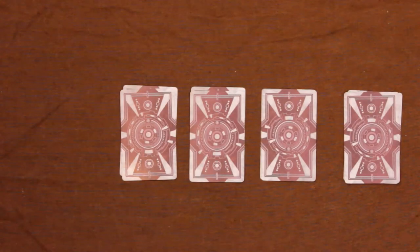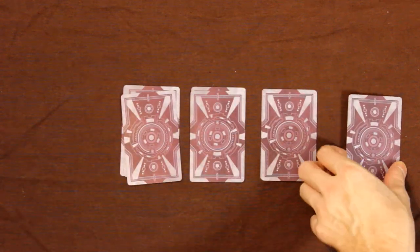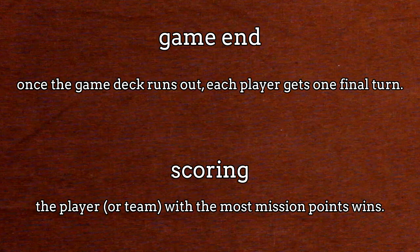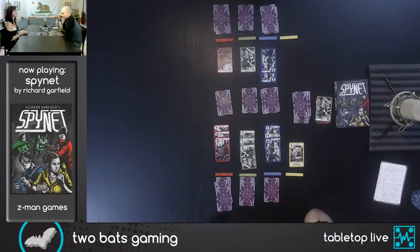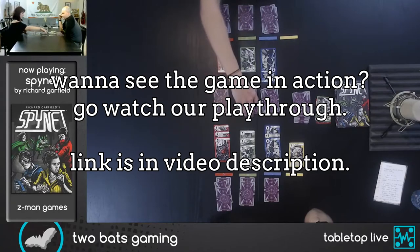So that's the basic idea of how the game is played. When does it end? When the deck runs out. As you are constantly adding cards to the recruitment piles, eventually it will be depleted, at which point each player gets a final turn to deploy and then the game is scored. Players reveal all mission cards in play and add up the points on any missions they currently own. In a 4-player game, teams combine their score. The highest score wins. If you'd like to see what it looks like in action, we recommend you go check out our SpyNet playthrough, available in a link in this video's description.